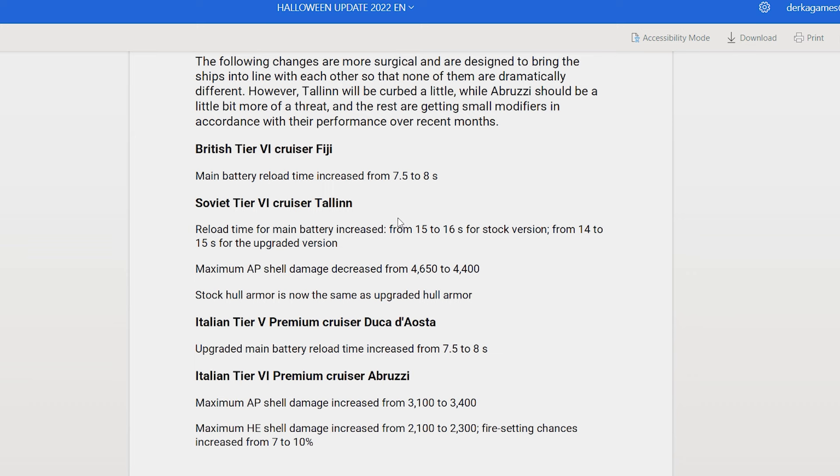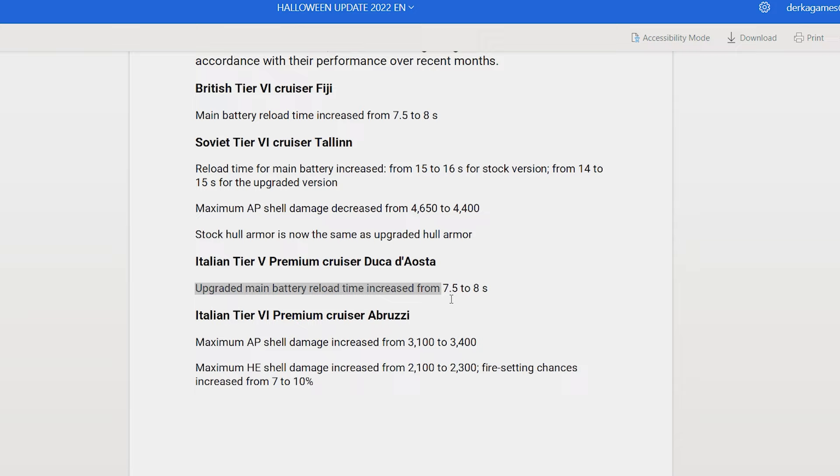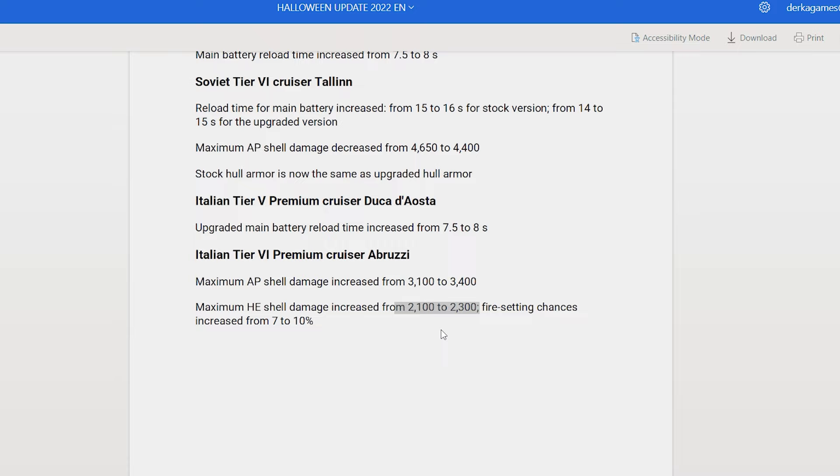The Duca d'Asta — her upgraded main battery, which are the ones that shoot the SAP shells, had the reload time nerfed. And then the Abruzzi got a bit of a buff to her AP shell damage, HE shell damage, and a big fire chance buff.